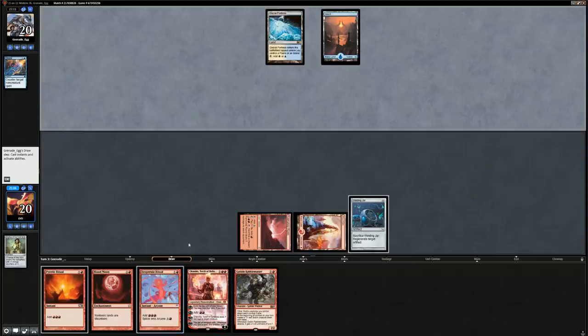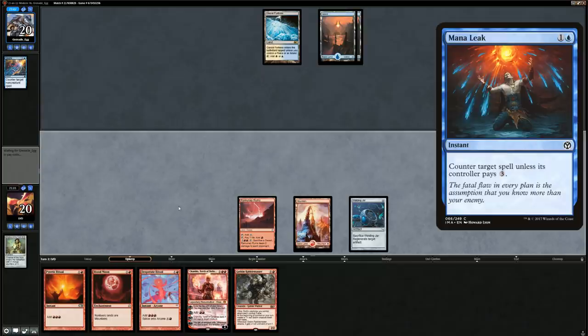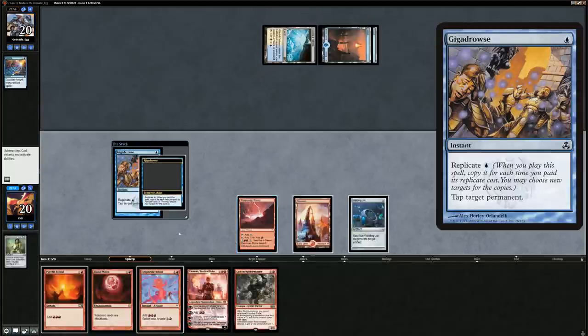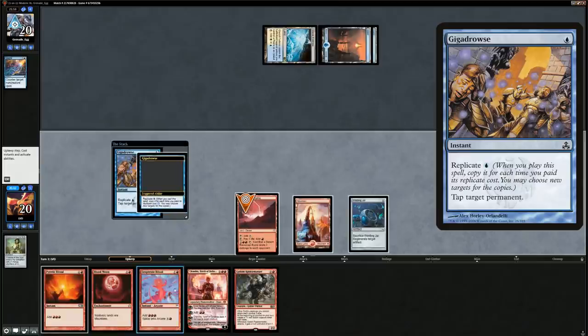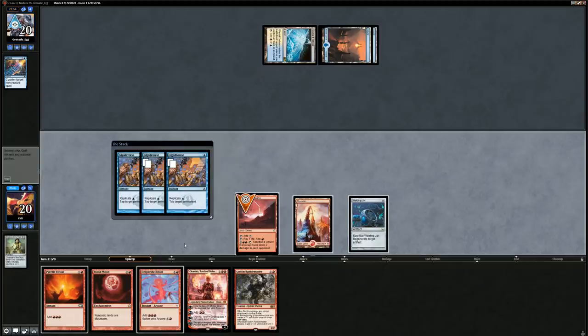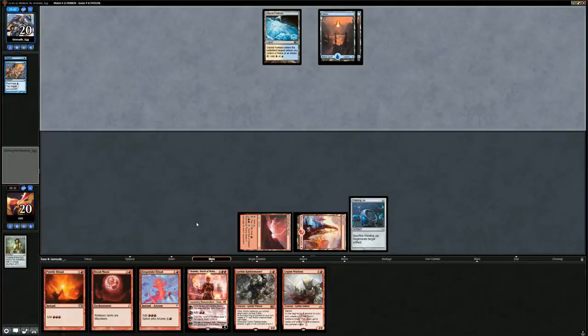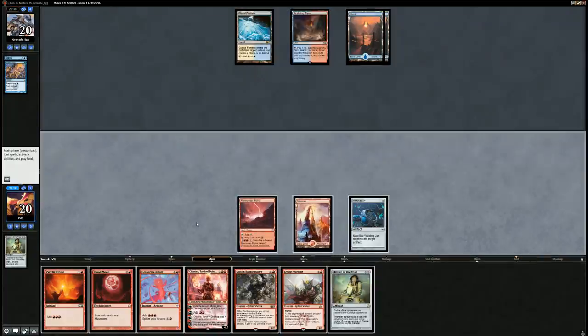If their counterspells are like Mana Leak we're going to be sad. Looks like an upkeep Vendilion Clique is incoming — never mind, it's Gigadrowse tapping down our lands. We could cast our rituals in response but there's nothing we can do at instant speed. Maybe our opponent is slightly more of a Time Walk extra-turns deck than Jeskai control, although those decks are typically just mono-blue and our opponent had more interaction with Lightning Bolt. Not our Chalice — I think we're still casting Chalice on one here.